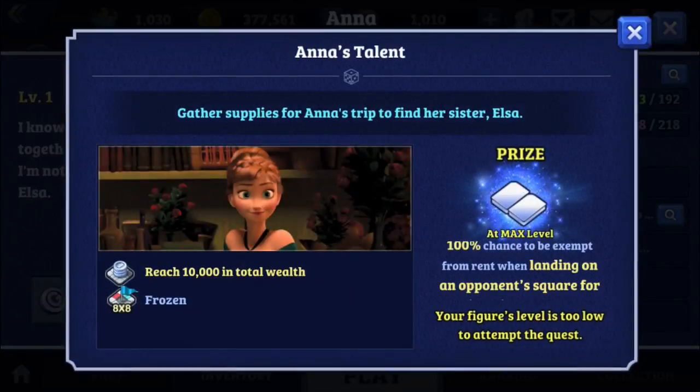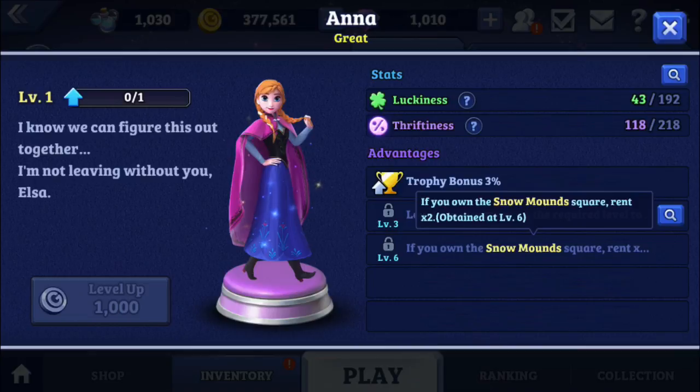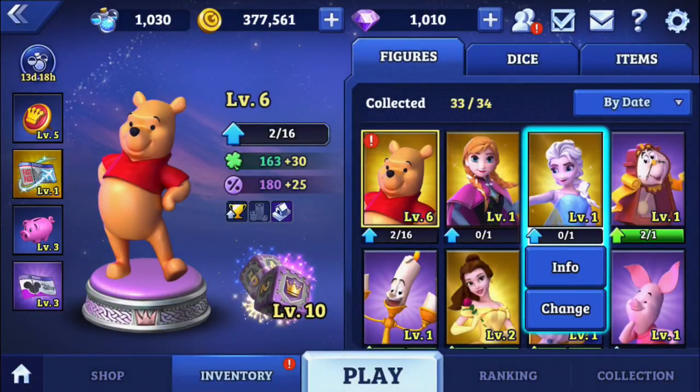Let me see her ability — 100% chance to be exempt from rent when landing on an opponent's square. That sounds kind of crazy. And then if you own the snowmound square, rent is times two. So this ability is really good for the Frozen board.